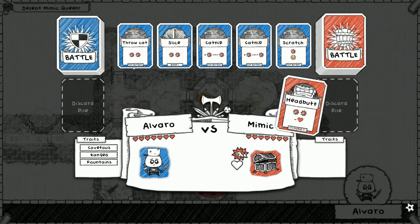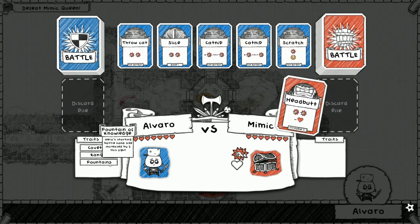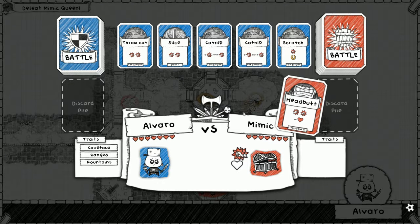Look at all these cards we could choose from! Fountain - oh Curtis, this probably would have been a great fountain for the next battle, I should say. All right, headbutt's gonna deal two to us and one to the mimic.